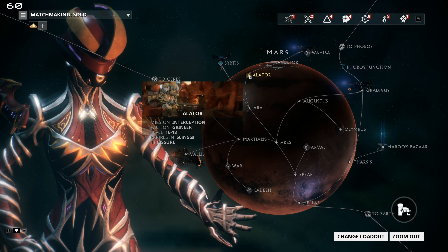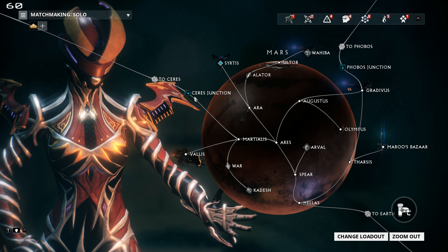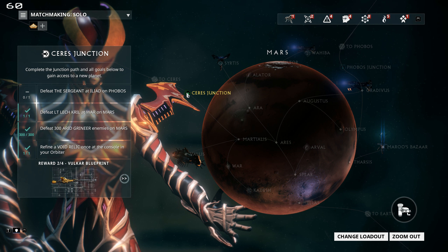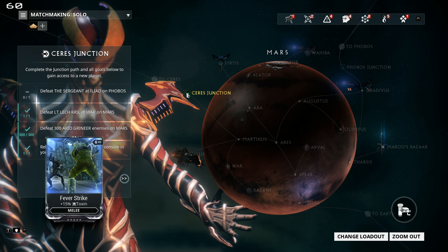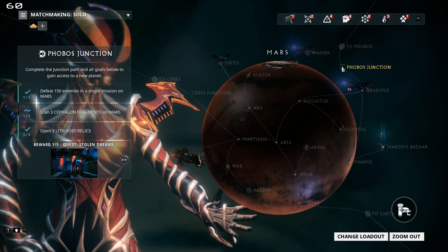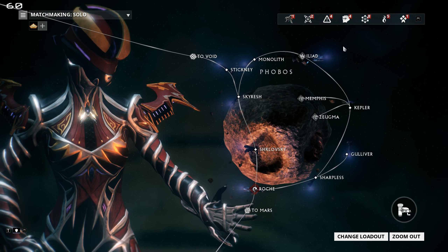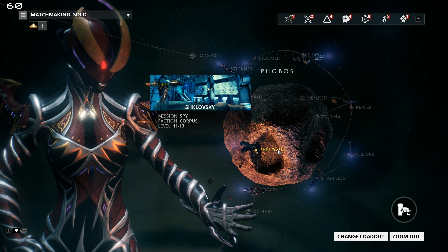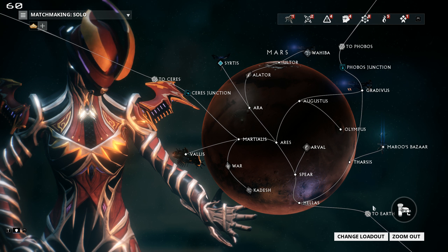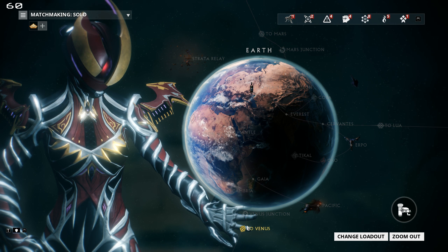There is an exception for long-time players like me — my star chart was basically already fully explored when they added the junctions. So while I haven't gone back to fight the bosses or fulfilled the junction conditions, I already have the planet on the other side fully explored, so they didn't lock it for me. But for new players, you will have to unlock the junctions in order to proceed.